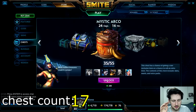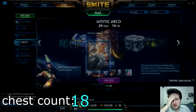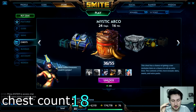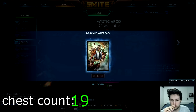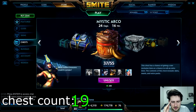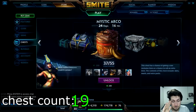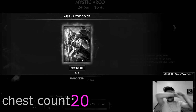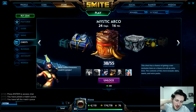Something good please... Apollo voice pack — nah. Two more. Oh, Crying voice pack — I need this Ra skin so badly. One more chest. One more chest... Athena voice pack. Oh no.